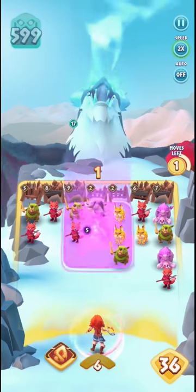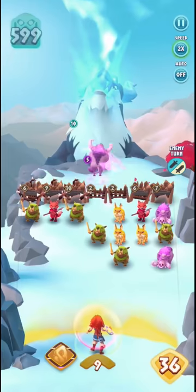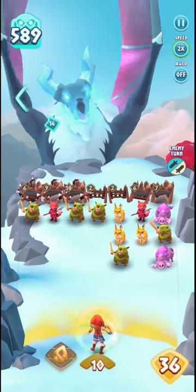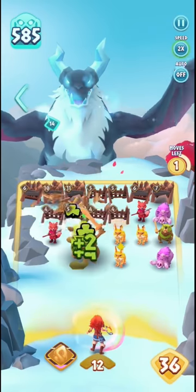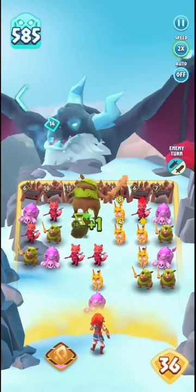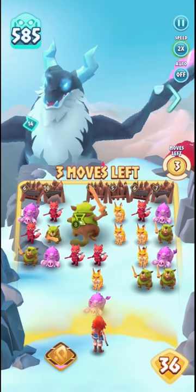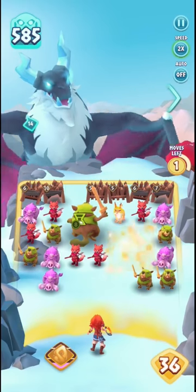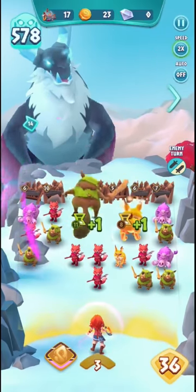I have two moves remaining to try and take it out. Using the Sun Spear takes it down as much as possible, and I got really lucky — my Tusker was able to deal critical damage. Moving on, the strategy here is to continue using Knobark and Redguard as much as possible to keep building up the barriers.